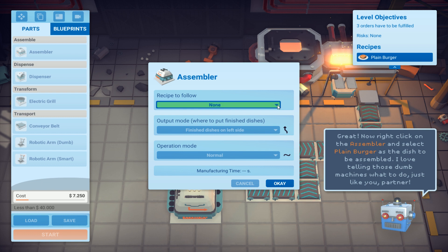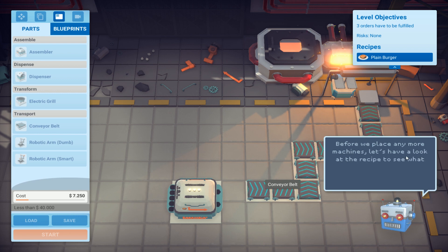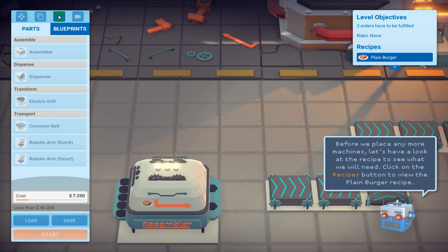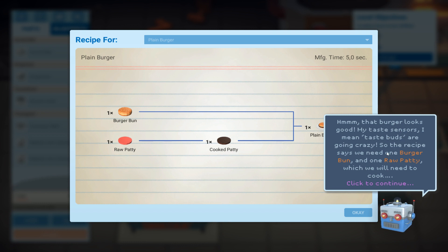Receive to follow - plain burger. Before we place any more machines let's have a look at the recipe to see what we need. Click on the receipts button to get the plain burger recipe. Burger bun, raw patty, cooked patty - plain burger. That burger looks good, my taste buds are going crazy! So the recipe says we need one burger bun and one raw patty which we need to cook.